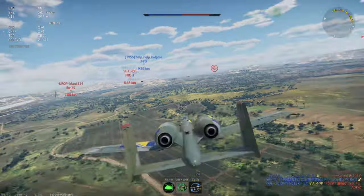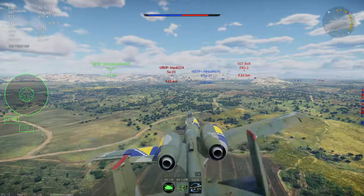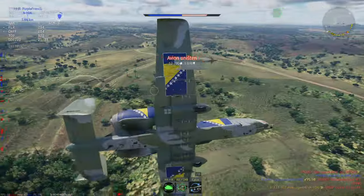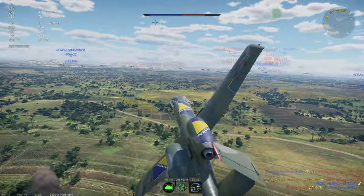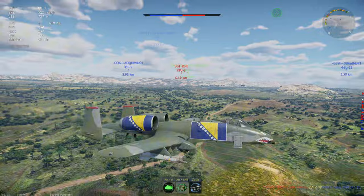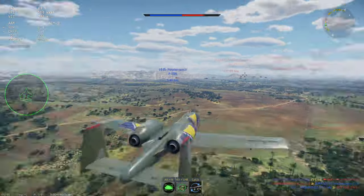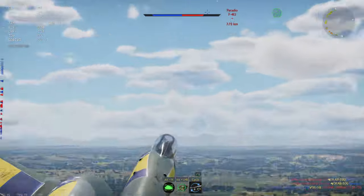You don't really need anything else when you have a 30 millimeter cannon. There's that 2.5 — wait, it did not die. Now it should die — yeah, there we go, we got that 2.5. The really amazing thing about this aircraft is that it sits at 10.3 BR and you can do so much more with it than the A6E Tram. The A6E Tram is really just about bombing bases and nothing else, but this thing can do anything you want — it's honestly kind of crazy.